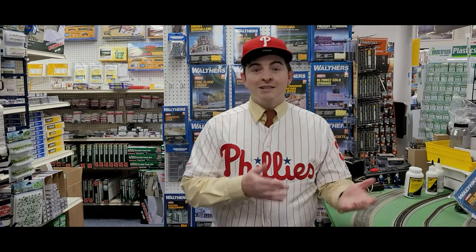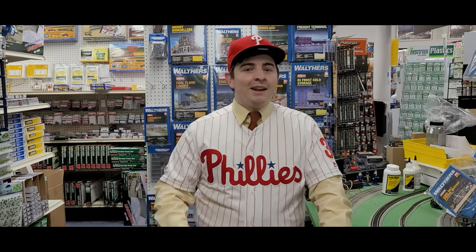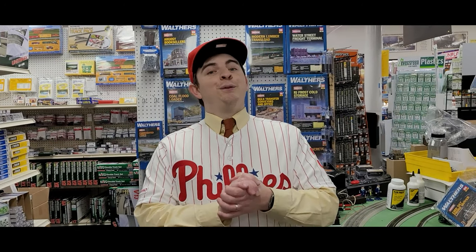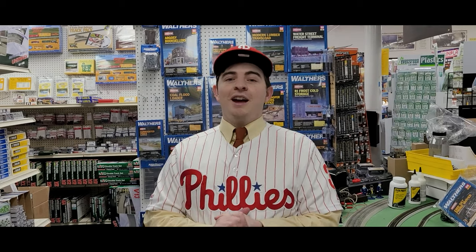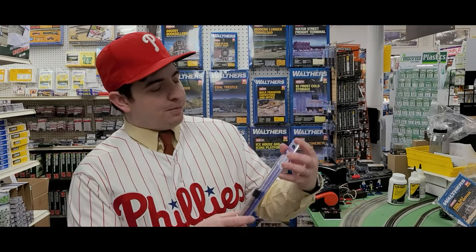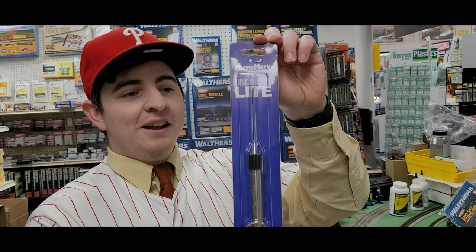Whether you're in HO or N-Scale, if you're looking for a specific style light for your layout, we have it here at Yankee Dabbler. I'm not going to bore you with a bunch of prices — check out our website at yankeedabbler.com, type in the specific one you're looking for and you'll see the price. I'll say the HO ones got ten runs that inning and the N-Scale ones got ten thumbs up — it's a close game after the first!